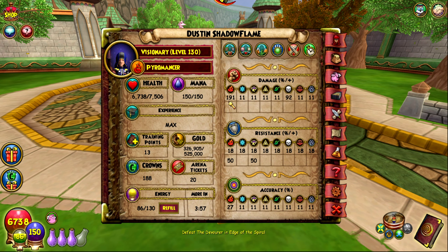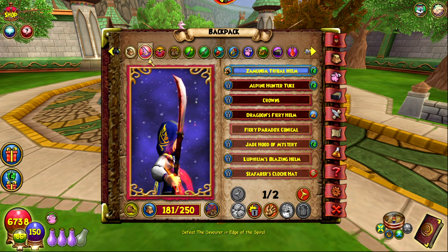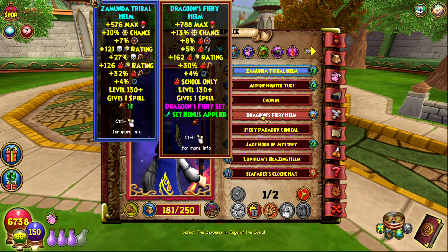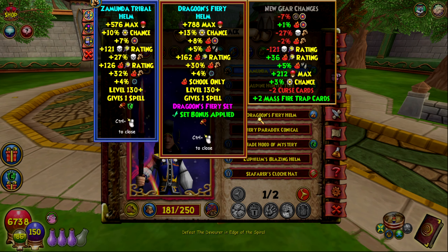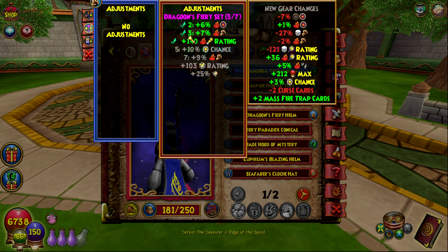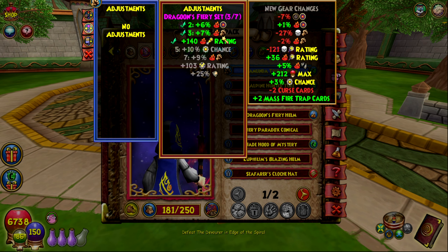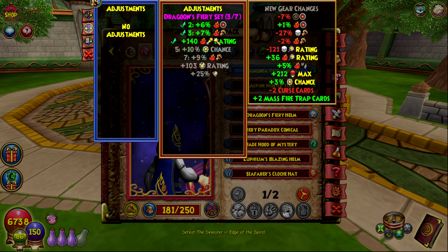Here's all the gear. First, the set bonus: if you right-click on the Dragoon set and go to adjustments, if you have three pieces of Dragoon equipment on you get an extra 7% damage on top of all the damage the gear already gives you — which is amazing. I love this aspect of the update; I think it's very very good.